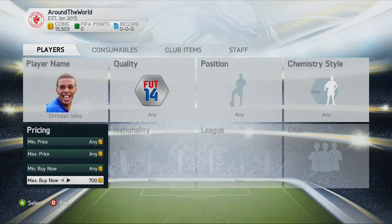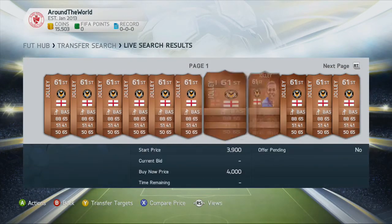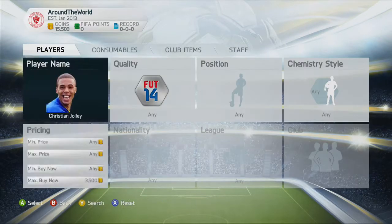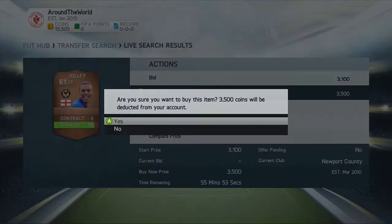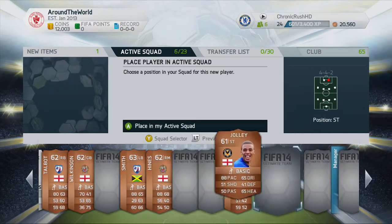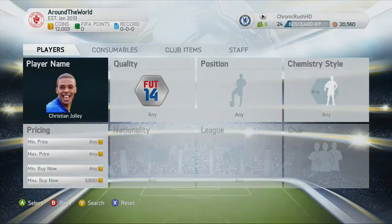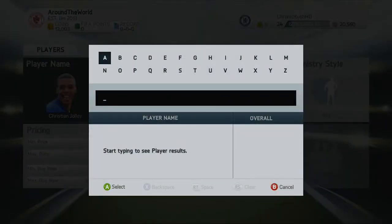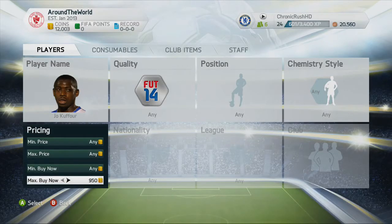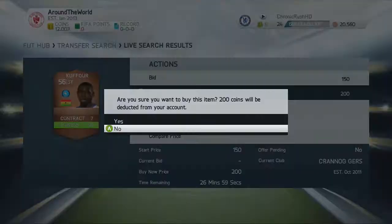We pick up Christian Jolly - he's got 4-star skills with 3-star weak foot and 88 pace, probably one of the best silver English strikers out there. I picked him up for 3,500 coins around the 59th minute, which was a fairly decent buy. That's probably the most expensive player in this squad, and I'll definitely tell you guys if he's worth the coins.